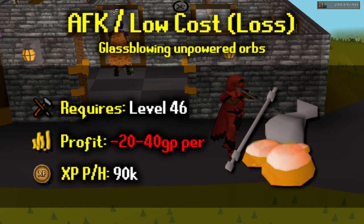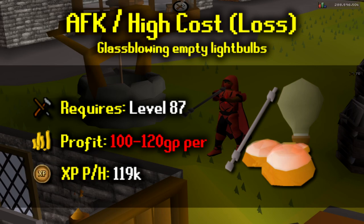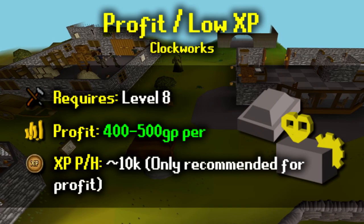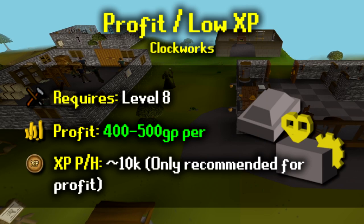A lot of people choose glassblowing for crafting XP mainly because it's very AFK, though it does bring a small loss. It requires a glassblowing pipe and molten glass. At level 46 you can make unpowered orbs, giving about 90k XP per hour. At level 87 you can move on to empty lightbulbs, which gives a much larger loss since you can't sell them, but you get 119k XP per hour. If you're looking for pure profit and don't care about XP, you can make clockworks — you'll need a crafting bench in a POH and steel bars. It's extremely slow at 15 XP per clockwork but gives 400 to 500 GP profit per clockwork.